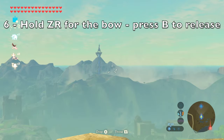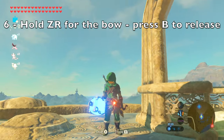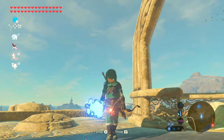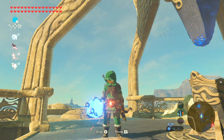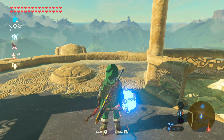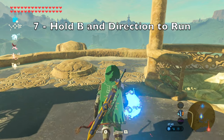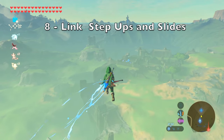Now hold ZR for the bow and then press B, which will release the bow so you don't waste any arrows. You'll notice that Link now has a bomb and arrow stuck to his hand. Link's step-up animation in the game isn't actually affected by gravity, so we're going to use that in combination with the BLS glitch. This ledge at the edge of the tower will be perfect for Link to step up and go flying across the skies of Hyrule.